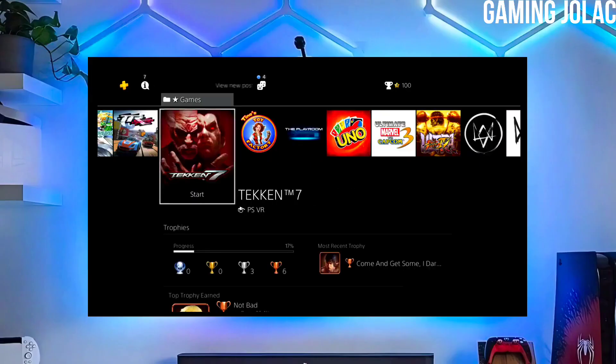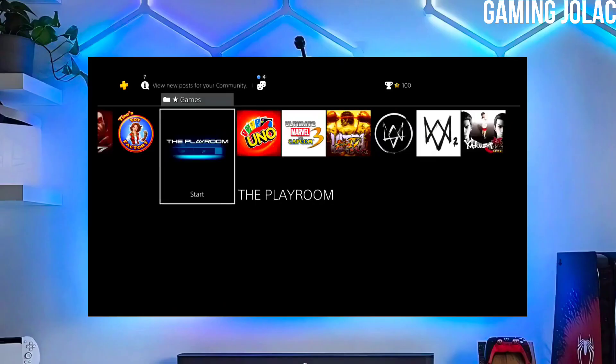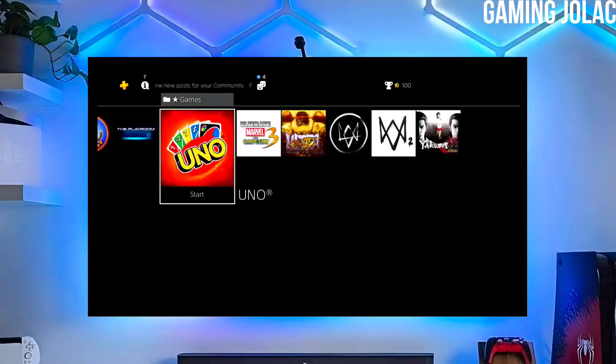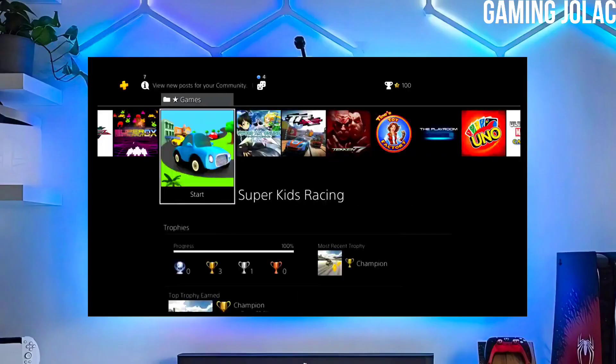After jailbreaking your PS4 successfully, you just have to simply activate the golden, and now you can enjoy your PS4 with lots of fun things. The best thing about this jailbreak is that it is fully stable on any PS4 with firmware 11.02.